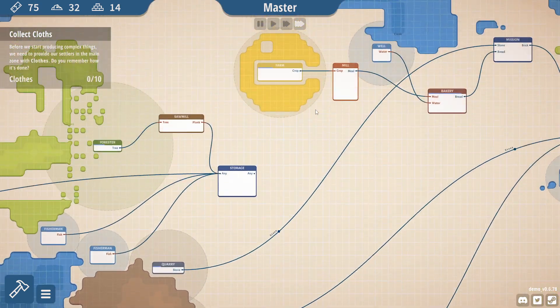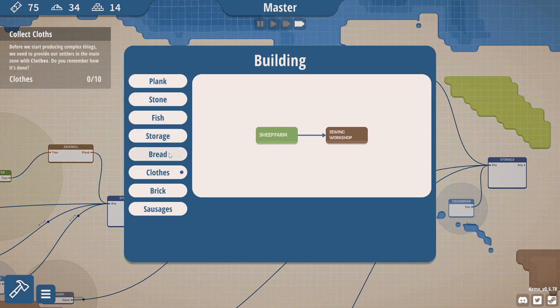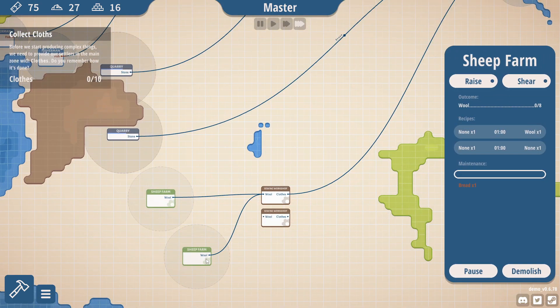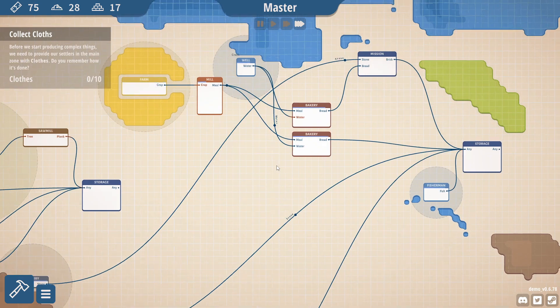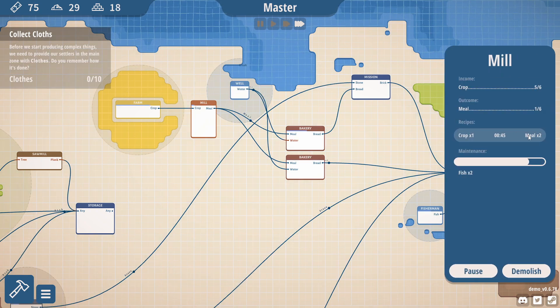That looks like the biggest need is probably another mill, maybe another bakery. So now we have a nice flow going on. We're also getting bread in the area, which allows us to run these farms — I'm going to turn this one off for now. That gives us access to that, but that requires more bread — I think we now need more water. One crop makes two meals; it's always got enough for two. I now need more water.